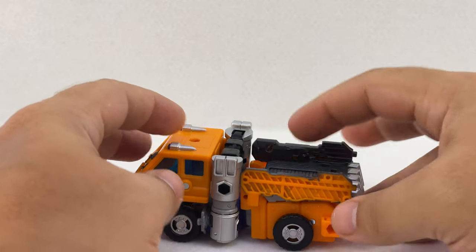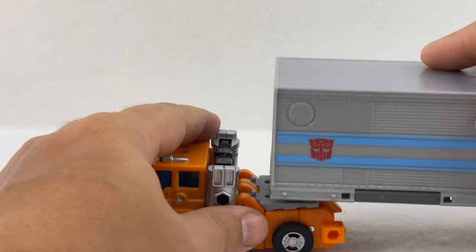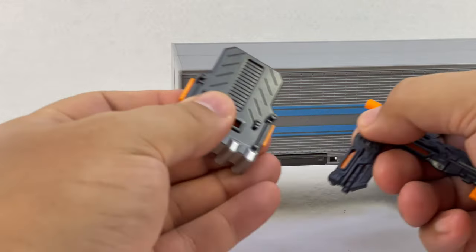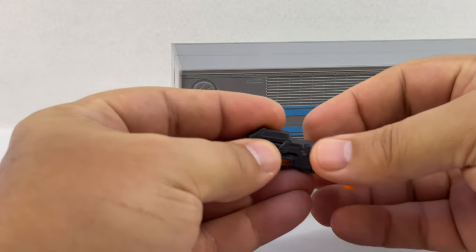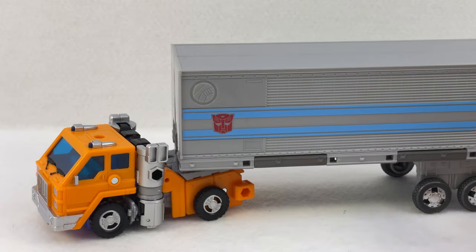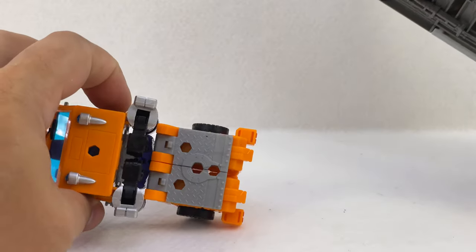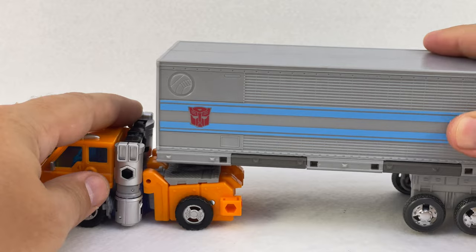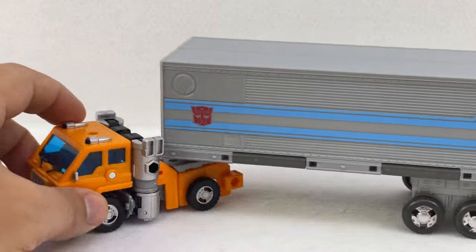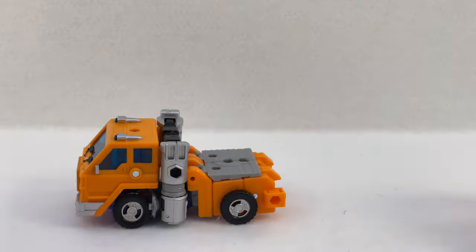One of the things that is kind of cool — when you have that attached, you can't do something I think is really neat with Huffer, and that is he is compatible with Prime's trailer. You do have to remove this to use it. These two halves come out and plug together and give him a little rifle he can hold. The trailer just has a standard 5mm port, and you can see he's got several places you can attach it — either the front or back. The middle attachment is where I like to use it, so he can tow the trailer that came with Leader Optimus. That's a neat little feature.